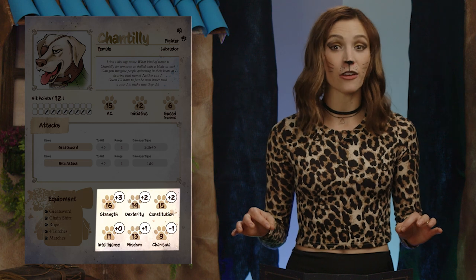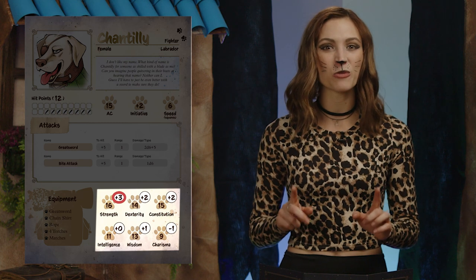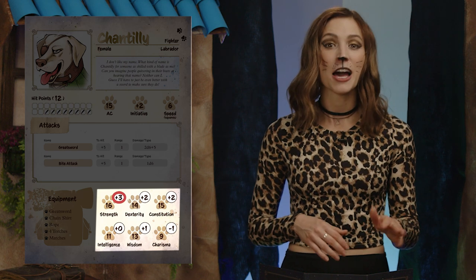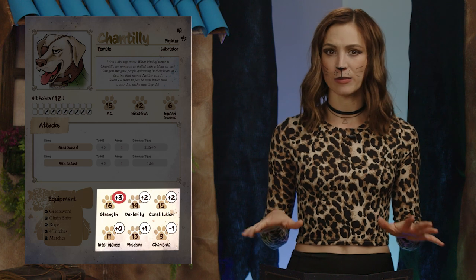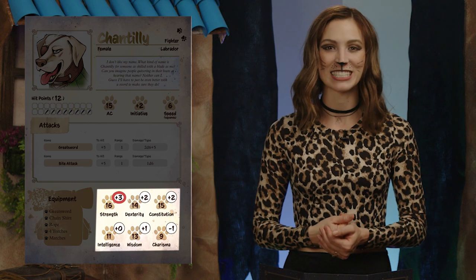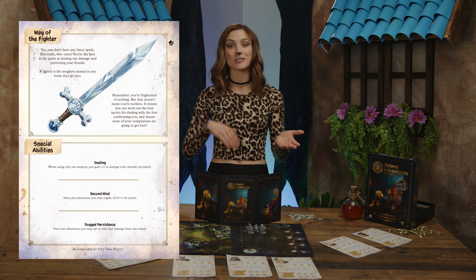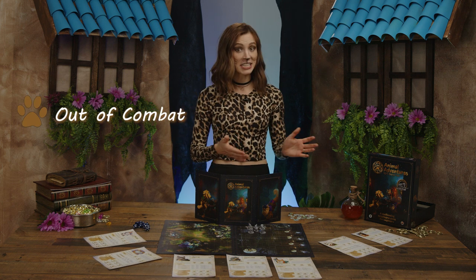Each of the six attributes has a value and a modifier. The modifier is the bonus or penalty added to a roll whenever the GM asks the player to roll for an attribute. The modifiers also apply to some attacks and skills, but they've been calculated for you already on the starting hero character sheets. This includes a hidden plus two bonus for certain skills for each hero, reflecting how great they are at various tasks. The back of the starting character sheets also includes special information for the hero's class, spells in the case of magic users, and abilities for others. Gameplay occurs in two modes: out of combat and in combat.